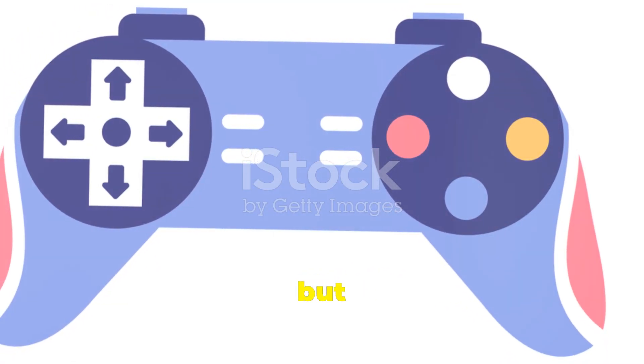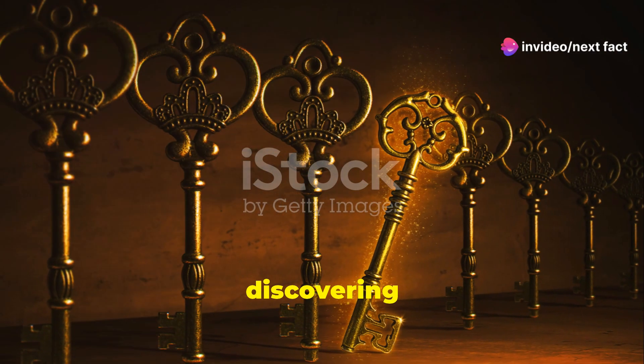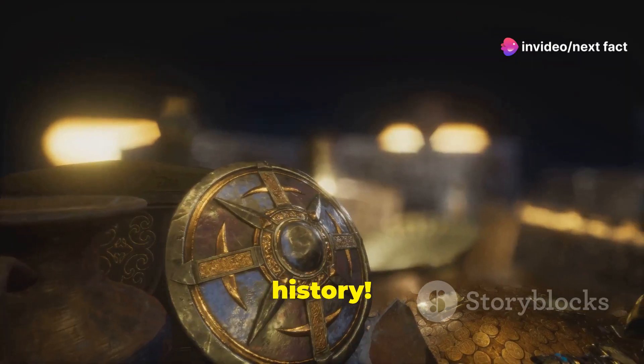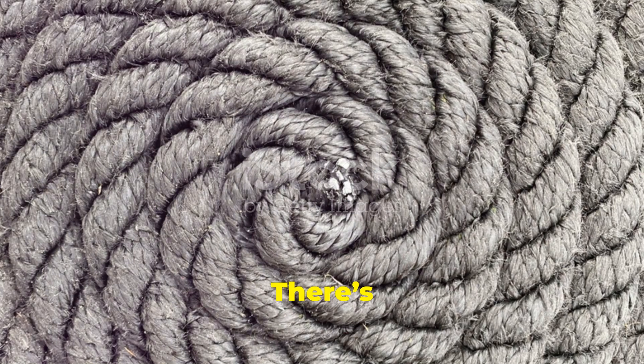For our penultimate secret, in the fast-paced world of Sonic the Hedgehog 2, there's a hidden Palace Zone that was cut from the final game but can still be accessed through specific cheat codes. It's like discovering a lost relic of gaming history.